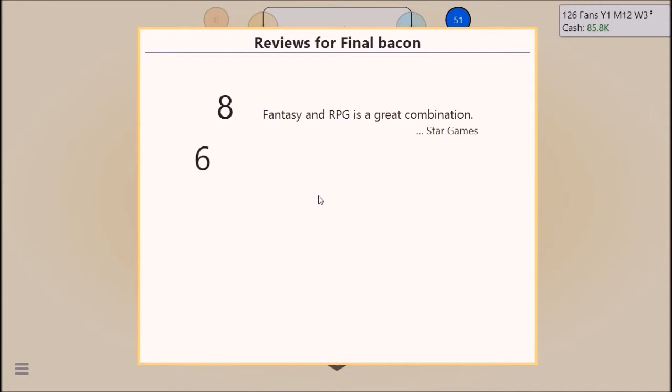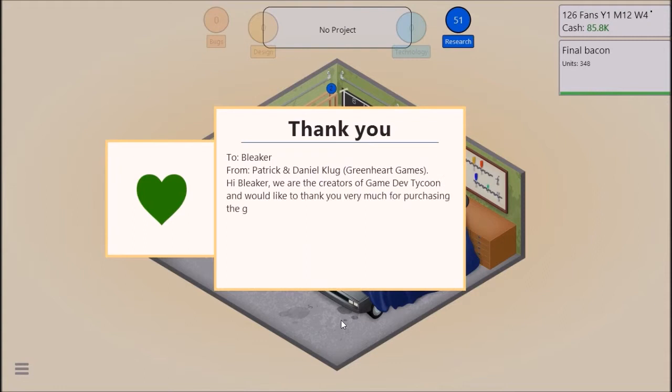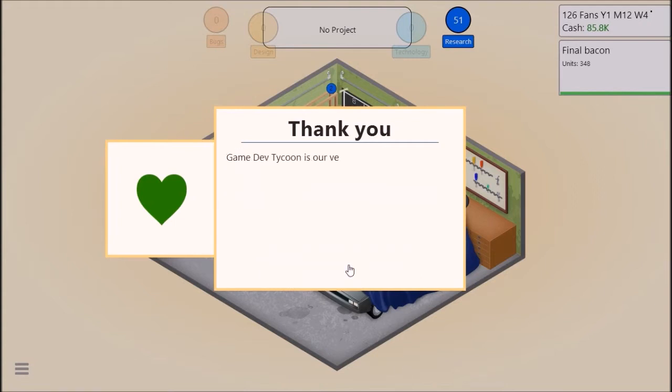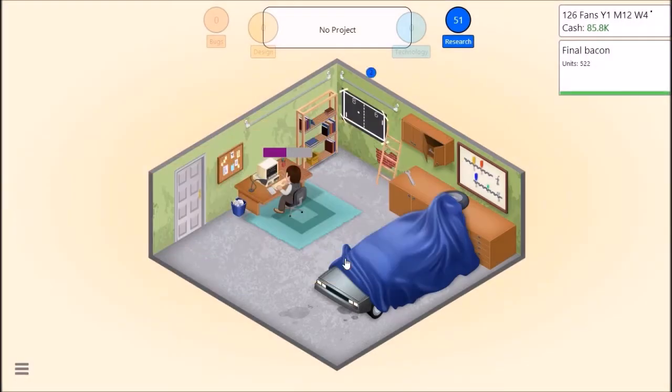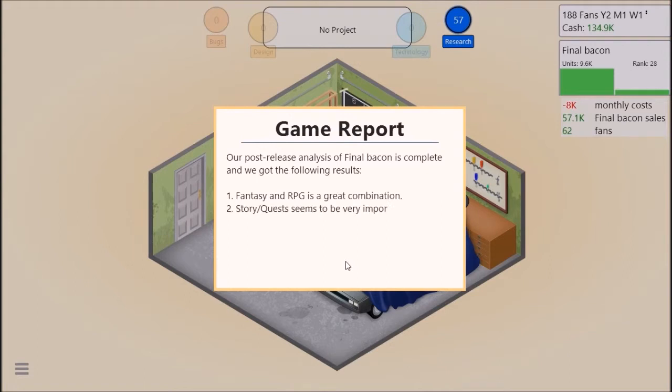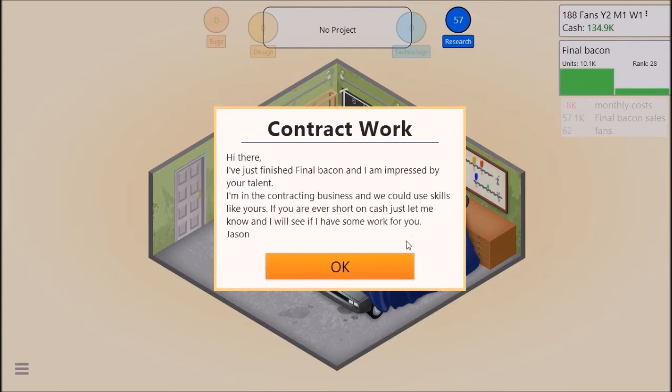People just love bacon, man. It's a good game. Focus on graphics serves this game very well. A message to Bleecker from Patrick Greenheart Games: 'Hi Bleecker, we are the creators of Game Dev Tycoon. We would like to thank you very much for purchasing the game and supporting us. We're a little startup.' You're welcome, guys! Also a message: 'Hi there, I've just finished Final Bacon. I was impressed by your talent. If you're ever short on cash, let me know - I'll see that there's some work for you. Jason.' So we can find contract work now - we can accept contracts for a little bit of extra cash.